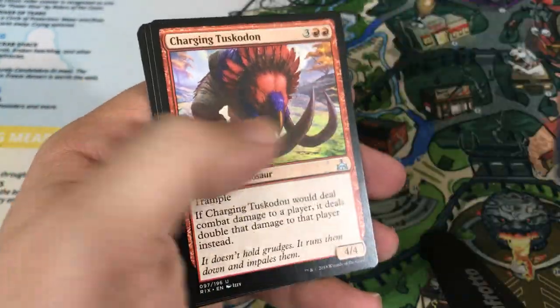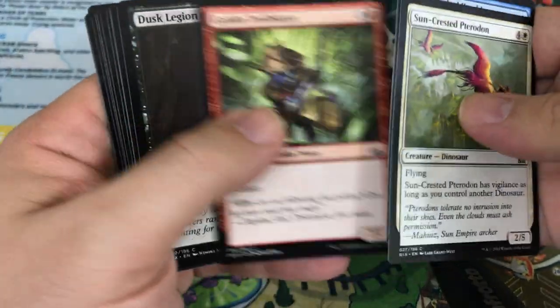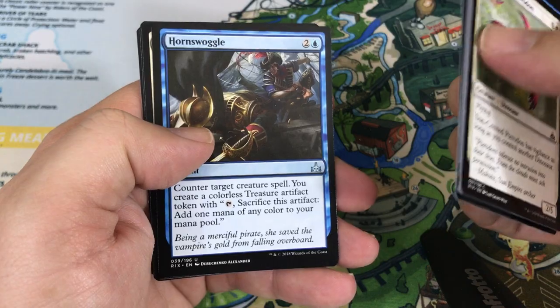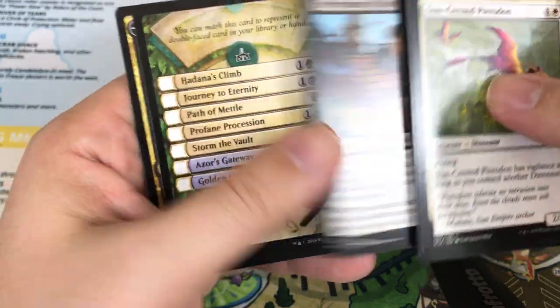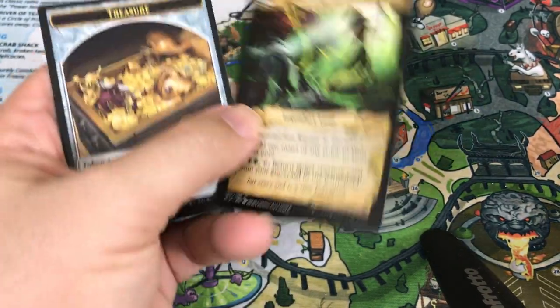Sea Legs, Charging Tuskodon, Arterial Flow. Our rare is Silent Gravestone — a good sideboard card. I actually saw a few folks playing that out of boards to deal with God-Pharaoh's Gift, of course. And depending on how well that deck does in the coming weeks, we may or may not see more of that in sideboards. Torn Swaggle, Everdawn Champion, Forerunner of the Coalition. Our rare is Journey to Eternity — I'm glad we got this one. This is another card I just really wanted to play with and try out. Good transform cards today overall, just great bombs.